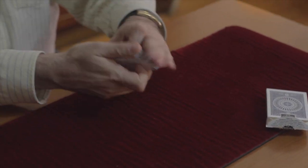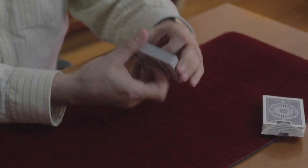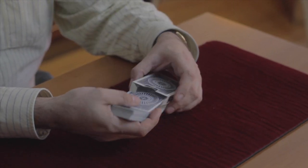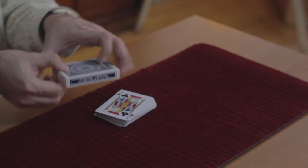The card is placed back and lost in the deck. Now, my favorite card is the Ace of Spades. It always comes to the top whenever I need it — the Ace of Spades. If I take that Ace of Spades and place it into the empty card box, watch.